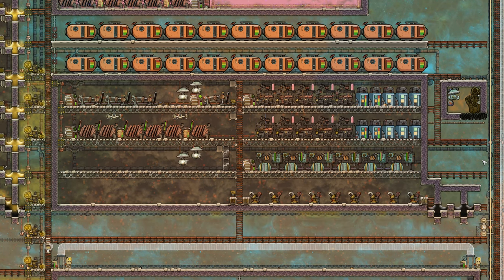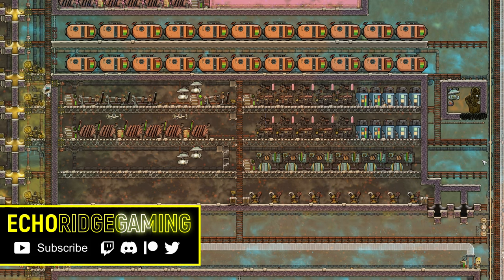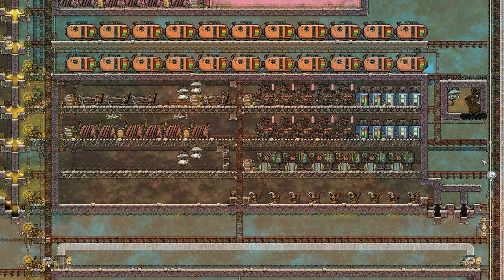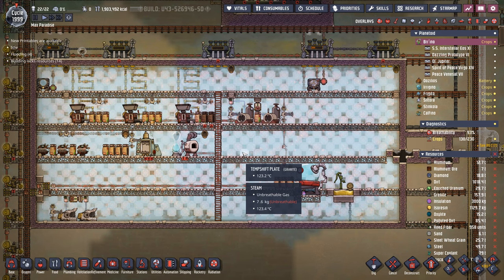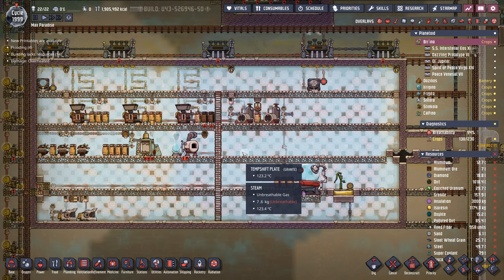Welcome back to part two of our industrial brick tutorial series. In this episode we're going to be taking a look at the disgusting looking dirty bricks. If you haven't seen part one about industrial bricks and industrial saunas specifically, I highly recommend you check that out first, because this is part two of that continuing series.